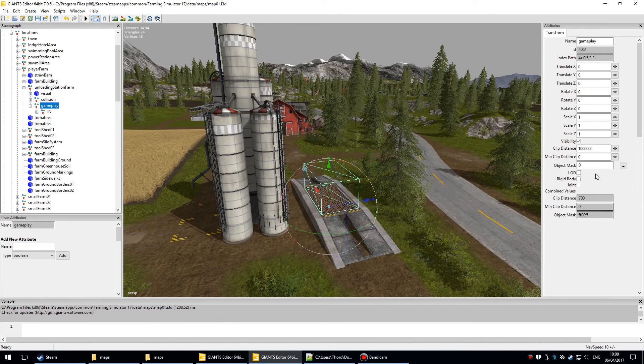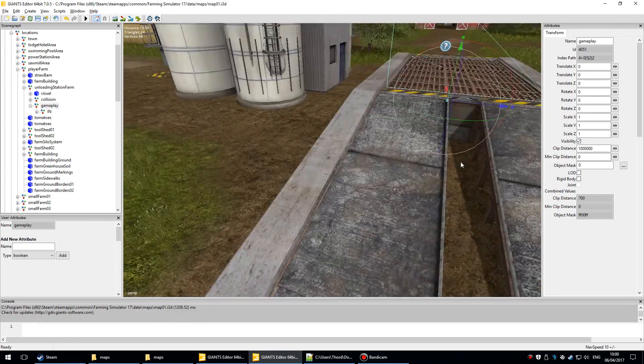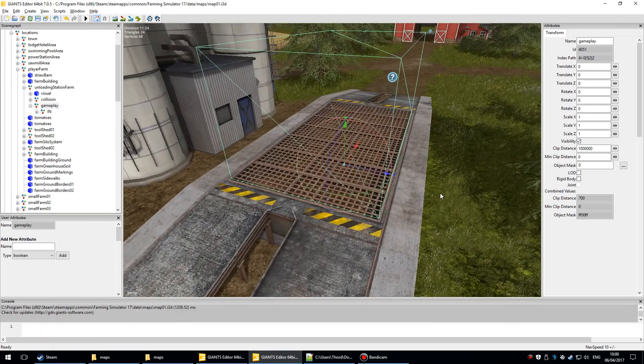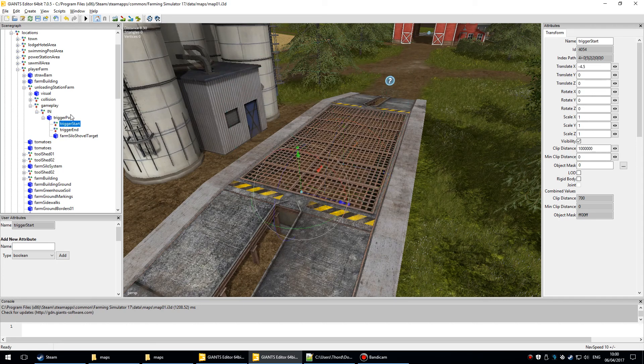I want the triggers. There are two of them — there's the normal trigger, and then there's another one called 'farm silo shovel target', which you'll see better in a moment.